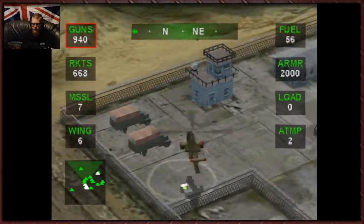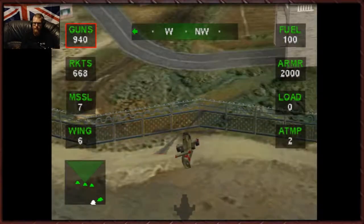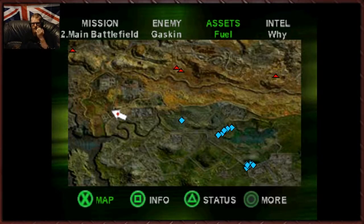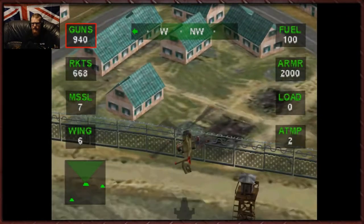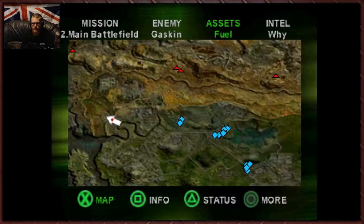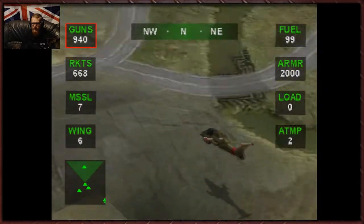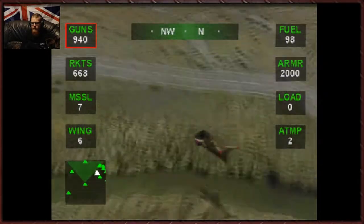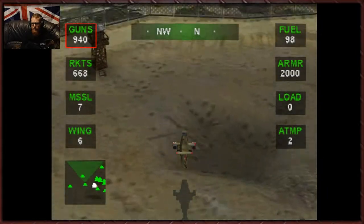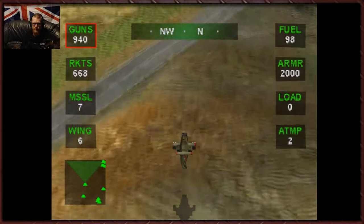Let's grab the fuel whilst we're here. There's so many enemies down there. That's fine — we are actually allowed to let quite a few of them through. We're not going to worry about those guys too much. She comes out up here somewhere, I think.